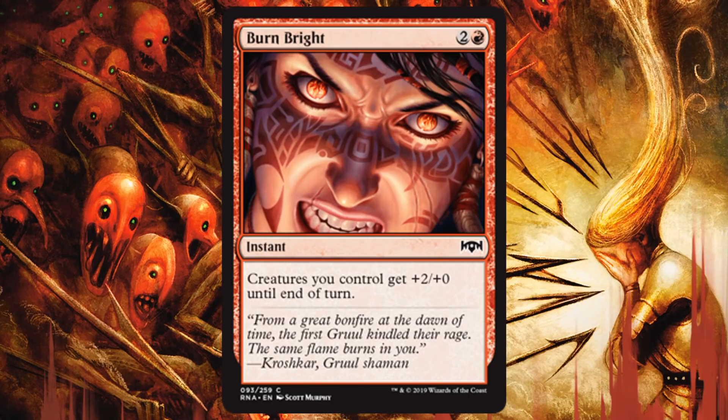Burn Bright — this is kind of a retake on Trumpet Blast, but it fixes the issue where new players would try to use Trumpet Blast defensively and it would only pump attacking creatures. I like this because you can use it defensively, so it's actually a more powerful card. Whether I'm using it defensively or offensively, I'll be happy to have it. Rakdos will really appreciate it because you might be going a little wider there, and you need to push across damage every opportunity you get. The second you stop damaging your opponent with Rakdos, you're in trouble.